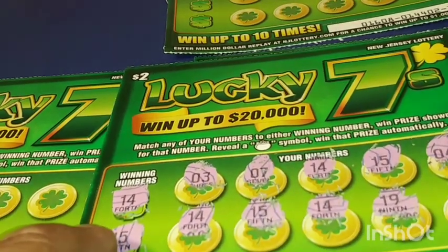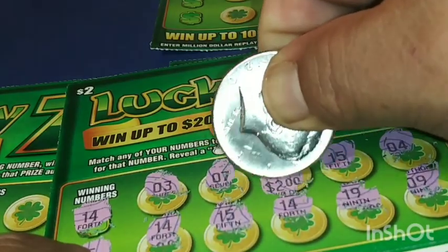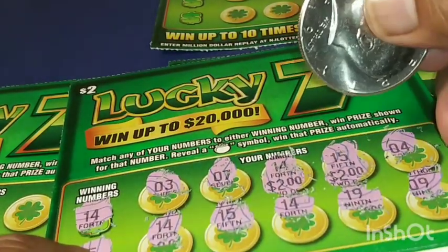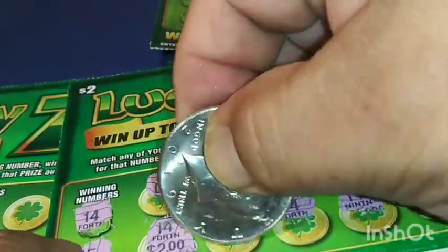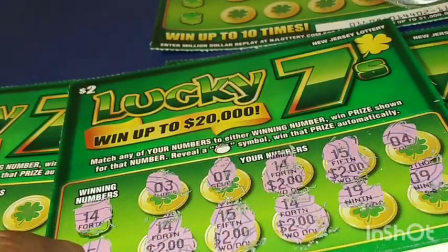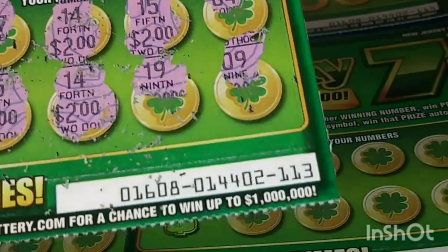Numbers 14 and 15 — let me see what we can get on the first one. Maybe $1? It's $2 — nice! $2 more dollars, so that's $4, $6, $8... $10! That's good for a $2 ticket — $10 bucks!